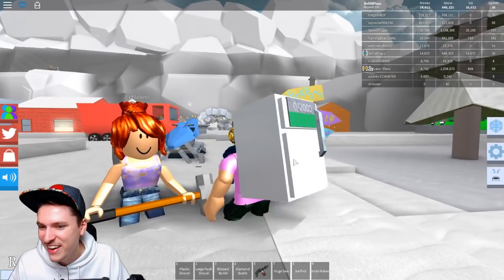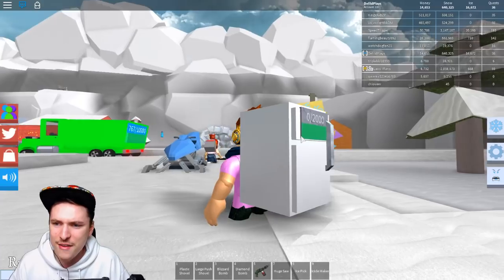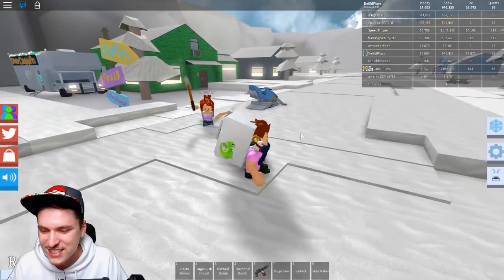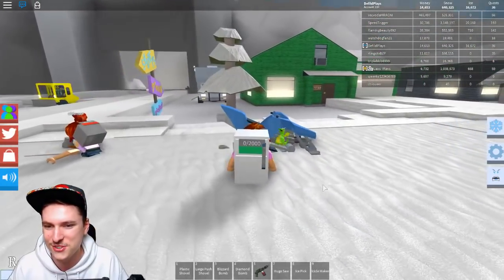There we go — she now has the ice sledge! She probably is like, 'what even is this? I've never used this item before, I've never seen this thing.' She's just trying to break the snow. It doesn't work for that here, but you can of course use it later on.